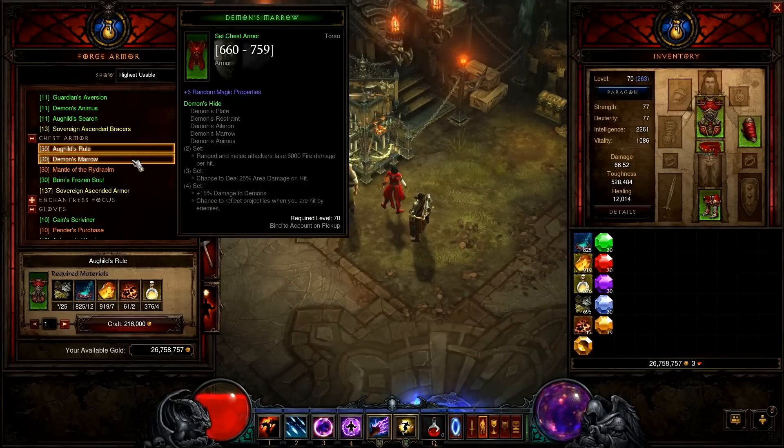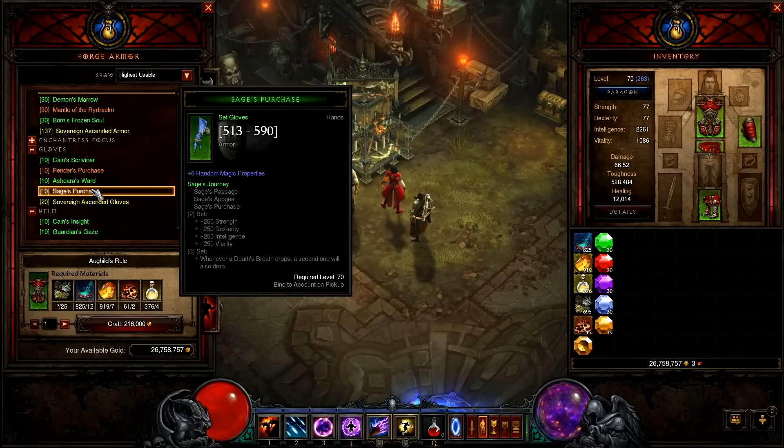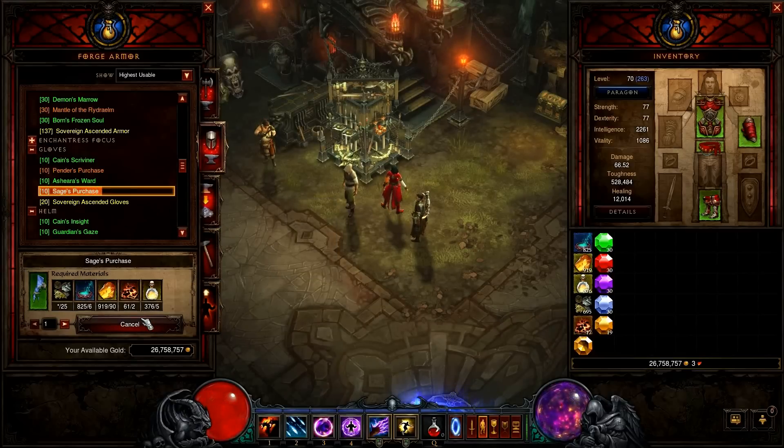For the gloves, go with Sage's combined with the helm. The set bonus is solid and the helm always comes with a socket. You can socket it with an Amethyst or Diamond, depending on what you need more.